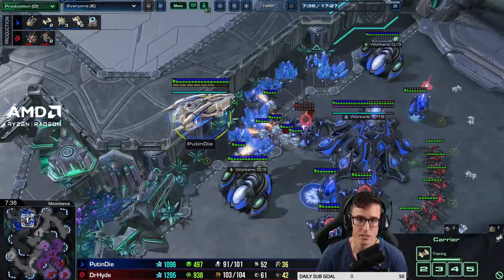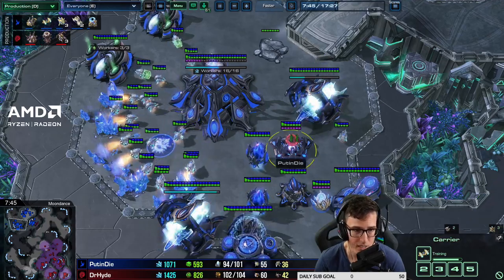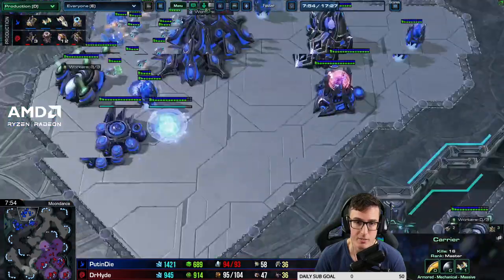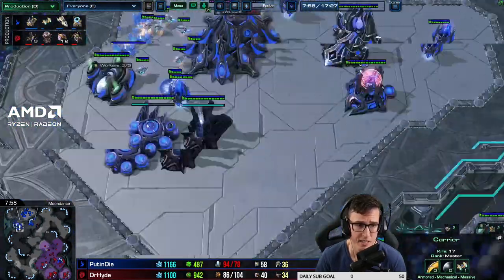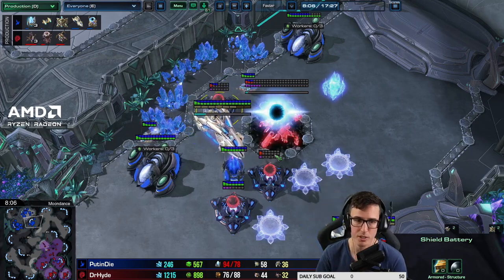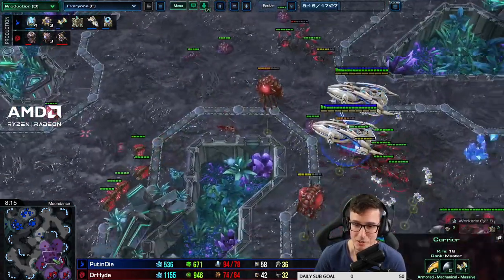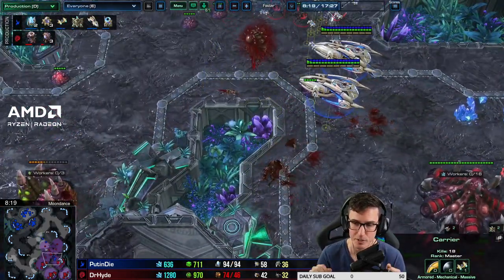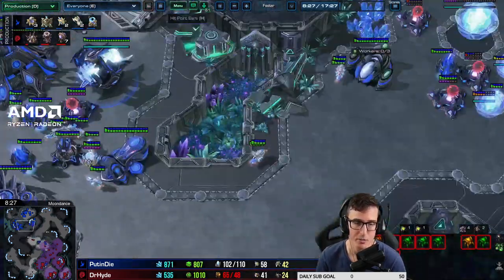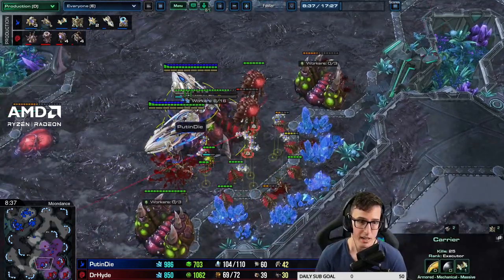Start with six to eight corruptors because they'll absolutely destroy the carriers. If they keep building carriers, go to 14 corruptors, shift-click the carriers down. If they recall the moment they see the first corruptor, no worries - gather your 14 corruptors and fly into their base, fly over the cannons and batteries, and just click the carriers down. If they're hiding next to five cannons and five batteries at the natural, go to the main and kill the nexus, force them to defend it. Kill the carriers as they pop out of stargates.